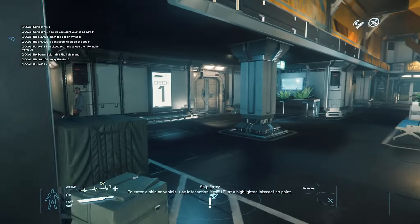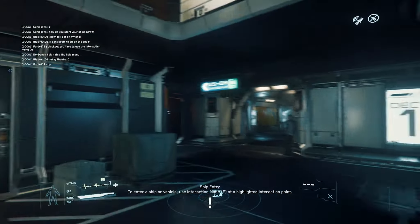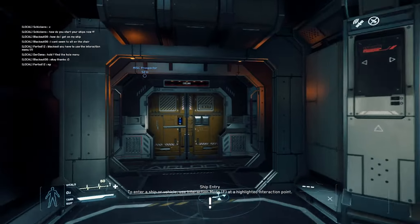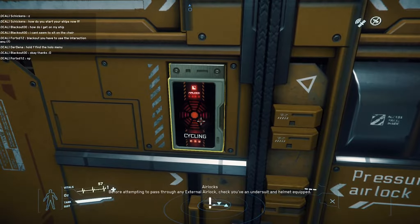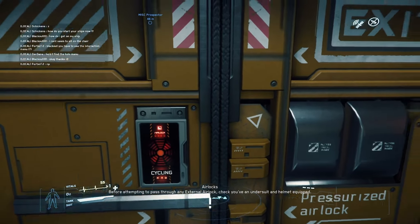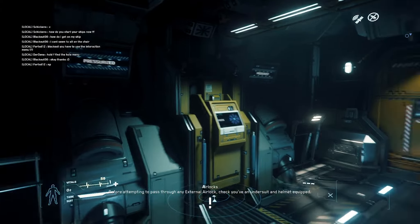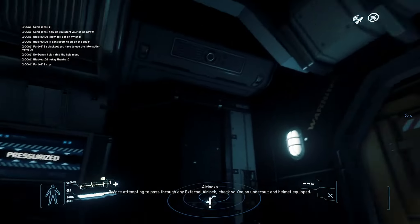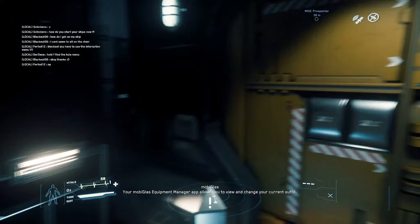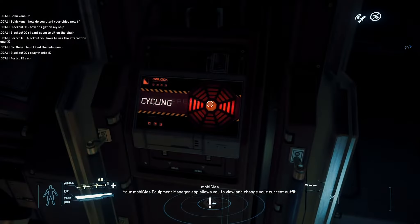Right, let's go this way then. We need to go to landing pad seven. We went in there before. There's a nice little display appeared there. Let me just go this way. Open door. Cycling. Pretty lights.